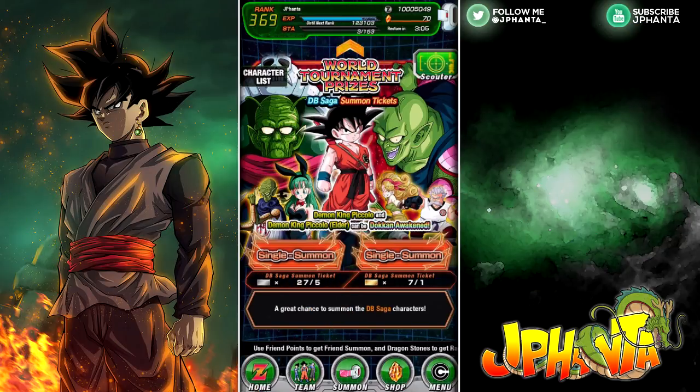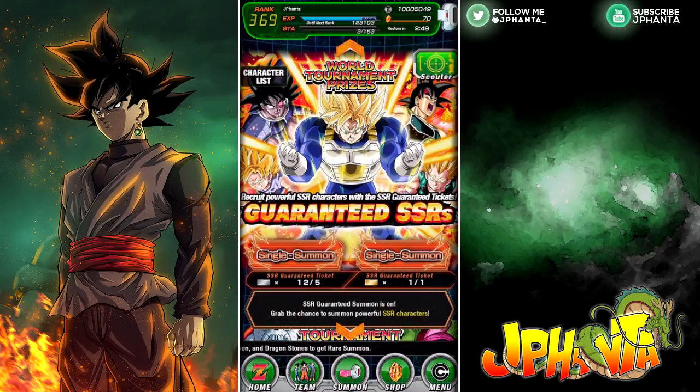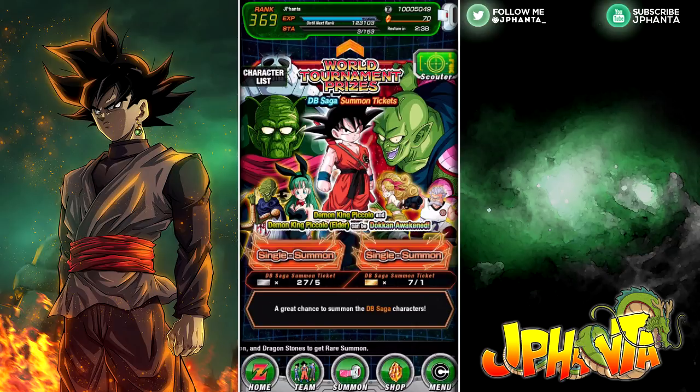What is going on guys, my name is Jay Fanta and welcome back to a brand new video. Today we are going to be doing a few single summons on the DB Saga banner as well as the guaranteed SSR banner for the 17th World Tournament. We're going to limit ourselves on the DB Saga banner because I want to save as much tickets as possible for the arrival of the new Jackie Chan and new DB Saga cards coming in future updates, which have already been released for JP.